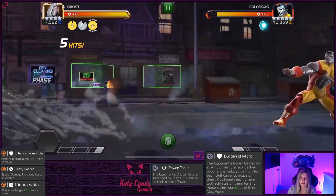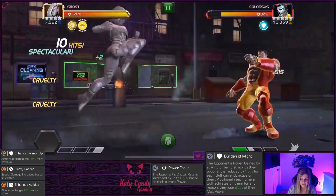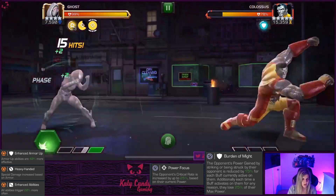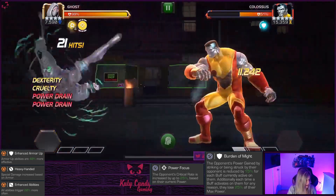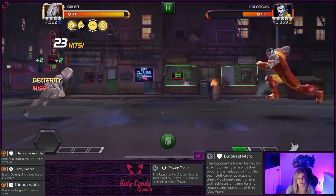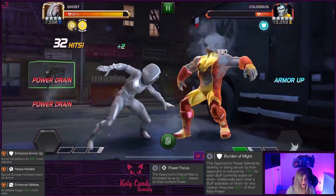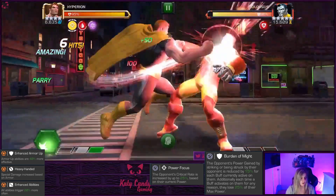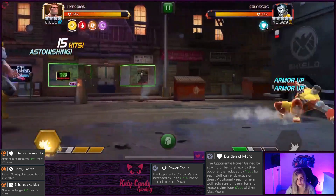Moving on to Colossus - this node isn't that hard. Colossus has Enhanced Armor Up, Heavy Handed, and Enhanced Abilities, so he's going to gain more Armor Ups. I brought in my four-star Ghost for class advantage, though he may take a while with the Armor Up. If you want, bring in a champ that can nullify his Armor Up - any mystic that nullifies is always good. Champs that Armor Break work great: Hyperion Armor Breaks, Corvus Armor Breaks, Void Obsidian also Armor Breaks, and Venom with his heavy can Armor Break too.